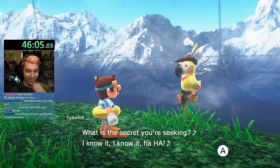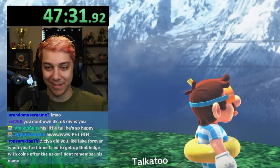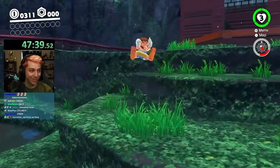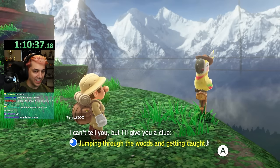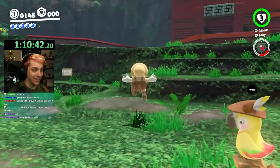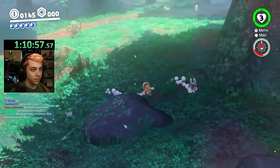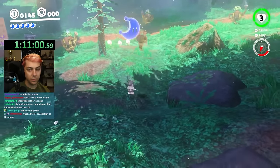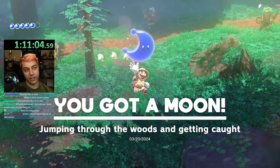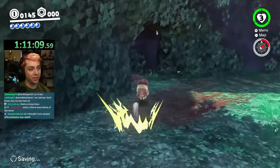Alright, what you got for 'crazy people with problems' — that's what I call my Twitch chat, am I right guys? 'Jumping through the woods and getting caught' — that is so long they had to squish the text! That's awesome. We know exactly what that is though. One more moon, and then we're going to have to look up what 'crazy people with problems' is.